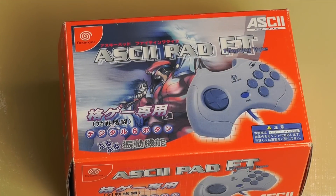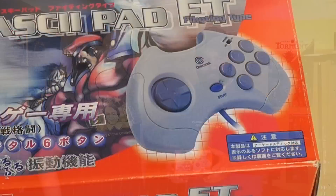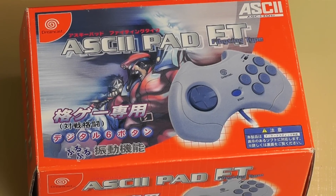It wouldn't be a Hidden Gems video if we didn't talk about some of the interesting controllers for the Dreamcast. There are so many fighting games on the system, so I'm recommending this fantastic third-party controller — it kind of looks and feels like a Sega Saturn controller. It has a great D-pad but no thumbstick, so you can't play games that require one. However, it does have a VMU slot so you can save your games. For all the wonderful fighting games on the Dreamcast, I totally recommend the Ascii Pad. You can find them online in multiple colors.